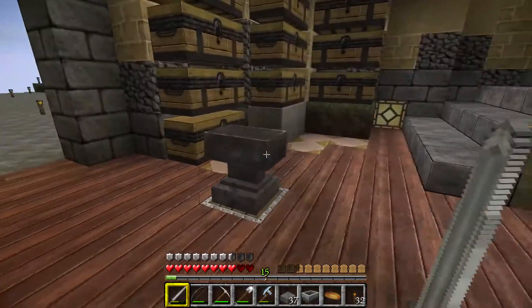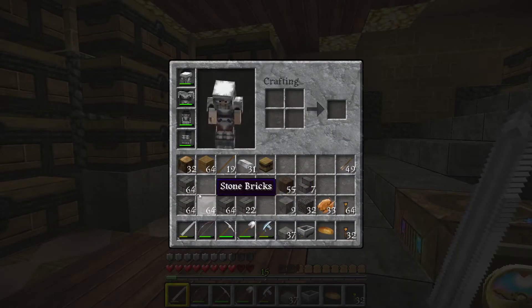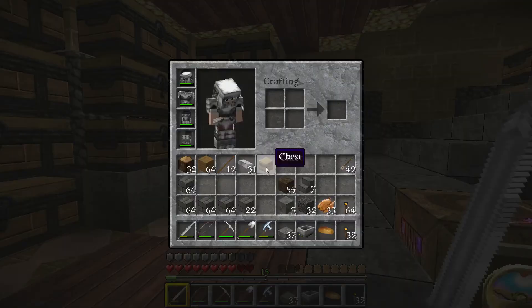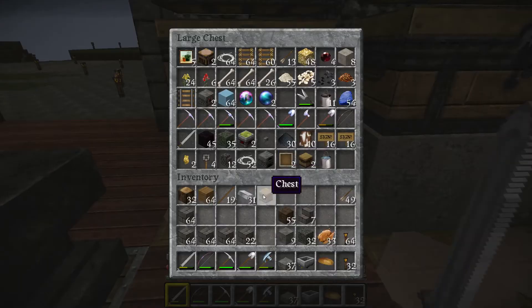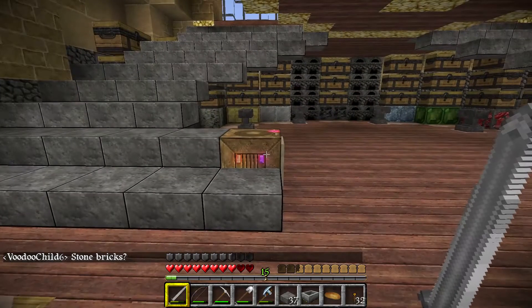I'm going to grab a whole bunch of things that I'm going to need. I got a whole bunch of stone bricks, some iron. I'll grab a couple of stacks of stone bricks.